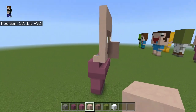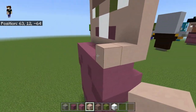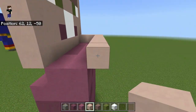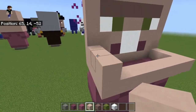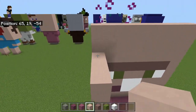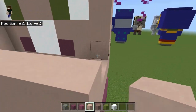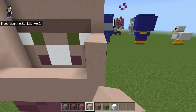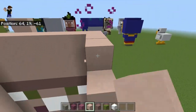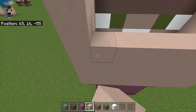Spin around to either side — it doesn't matter which — and overhang the back of the body by one block. Then just fill all of this in with white terracotta all the way up to the top, all the way around the back and both sides. And there you go! That is how you build a traditional tiny eeny weeny little Minecraft villager. I hope you enjoyed this sweet, short, and simple video. I've been Zooey Mama — stick around for more. See you on the next one, bye!